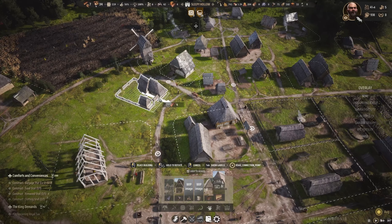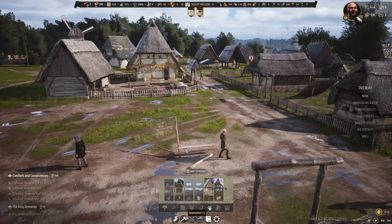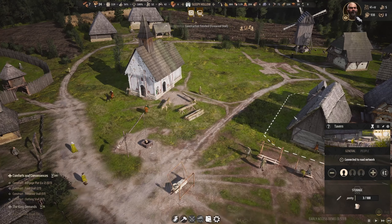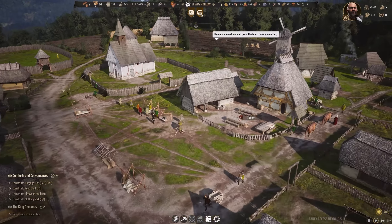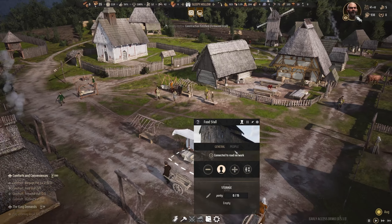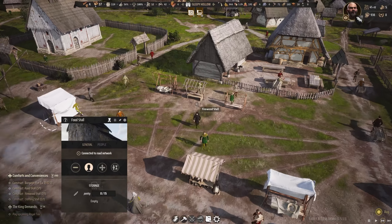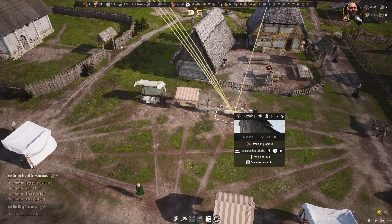Construction of the market has begun. The church is coming up again, and the tavern, and the market area is already coming along. We can already move someone into the first food stall. Firewood is already getting its resources. Another firewood stall, and we definitely need another food stall. This is where we get all the workforce now — another firewood and then of course the clothing store.